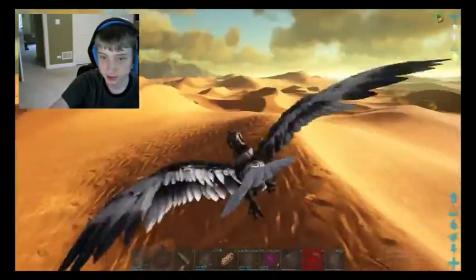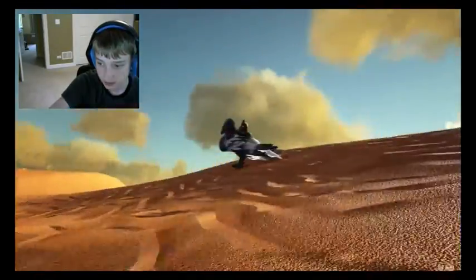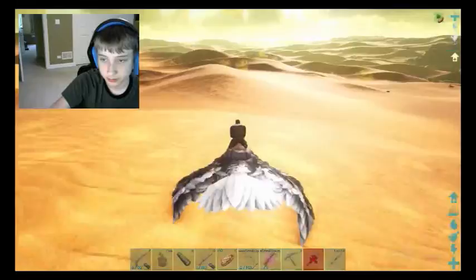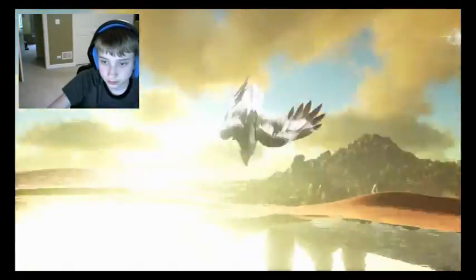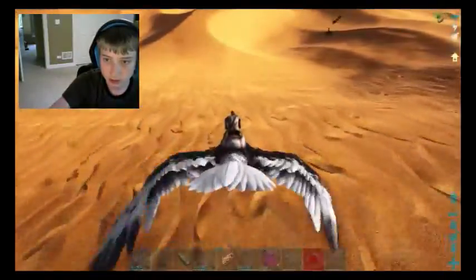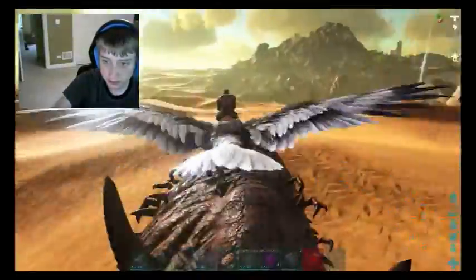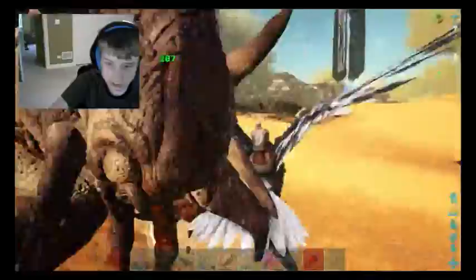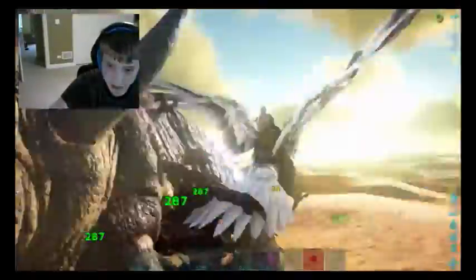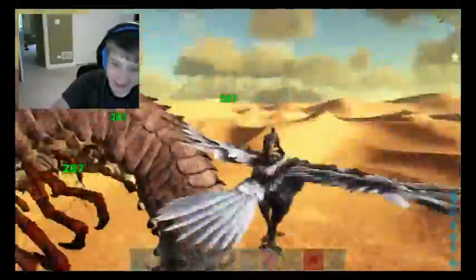I believe there should be more around here. I'm not entirely sure how many we're gonna need, but there's one there — so let's try for this guy. Let's draw him out. You just gotta circle around him — that's the strat, that's how you destroy these things. You just gotta slowly circle around them. That's actually kind of broken — this thing's getting cracked.